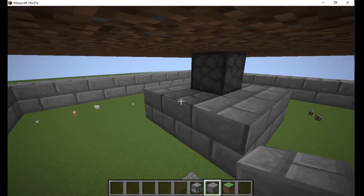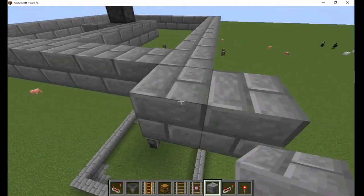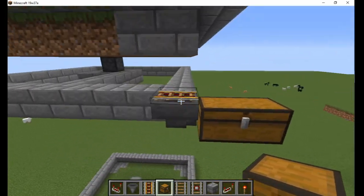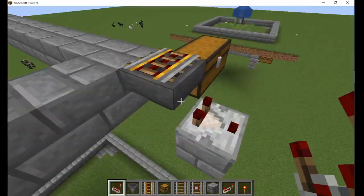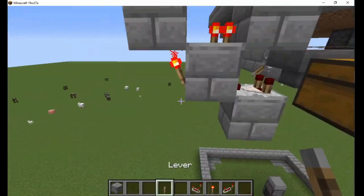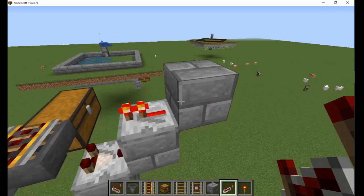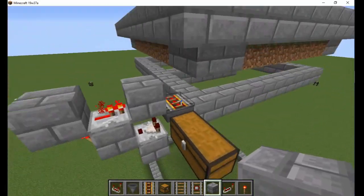Add a row at one corner to connect the squares. Find the outer corner that is closest to this row and place a hopper pointing into storage. Place a powered rail on top, add a comparator on the side, and place a block behind it with a redstone torch on the back. Add a lever on the side so you can turn it on and off. Place a block above the torch with a repeater in front, and another solid block beside the rail.